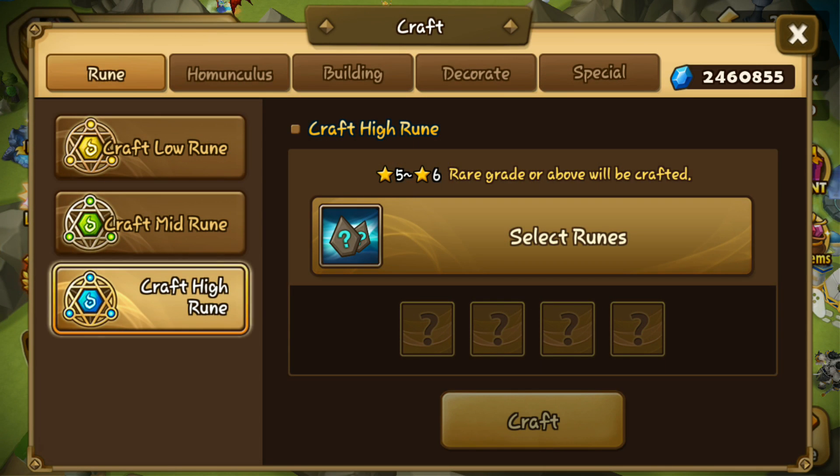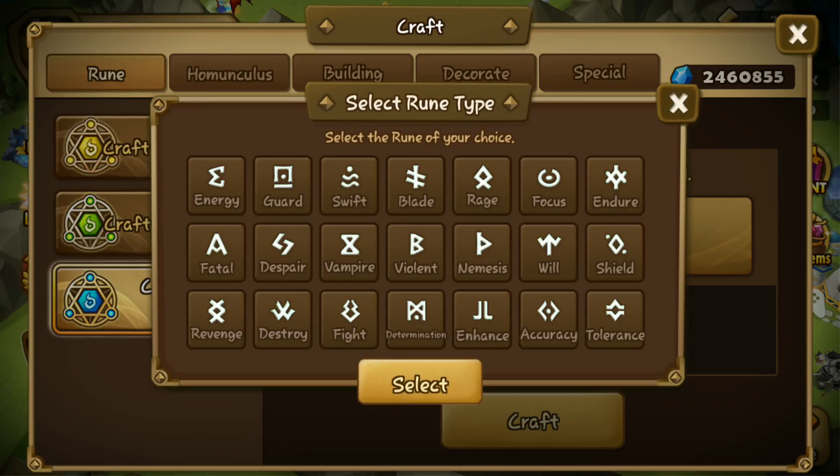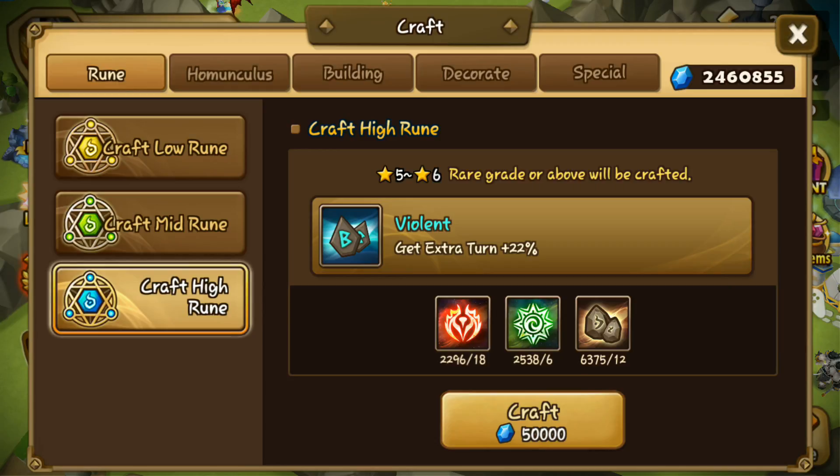Hi guys, it's time to craft some runes again. For today I'll still be crafting violent runes. I found a lot in dragons and necros lately for violent runes and real runes. But I still think the most important runes in Summoner's War is violent, because you can rune a lot of monsters with violent runes and they will perform very well. So I'm gonna try and find some violent runes — maybe let's craft around 50 violent runes for today. Let's get started.